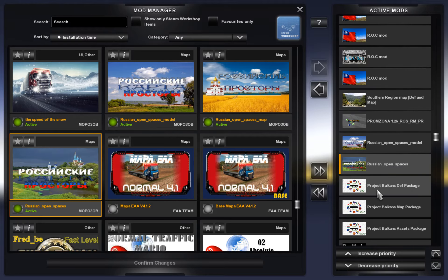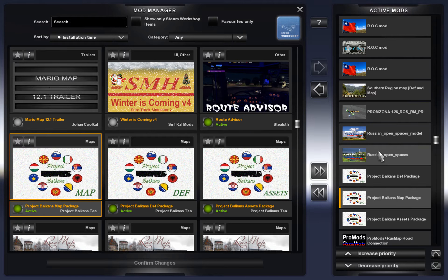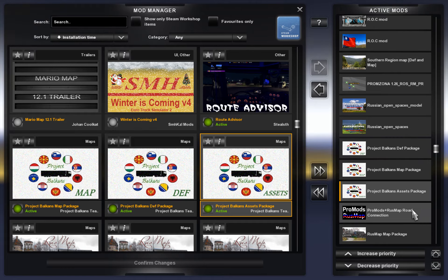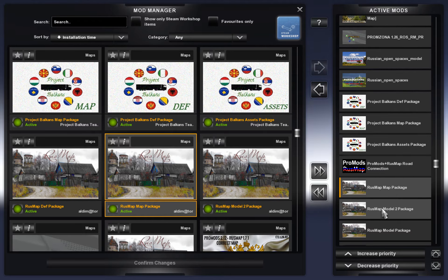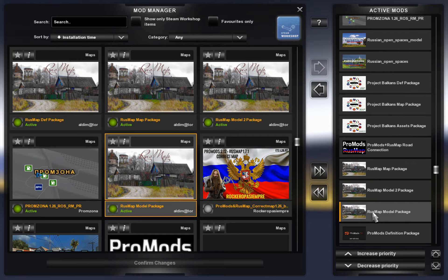Then you have your Project Balkans DEF package, and then your Project Balkans map — this is Project Balkans version 6. Russian Open Spaces is version 3.3. The second file in Project Balkans is the map package, and the last one is the Project Balkans assets package. Then you have your ProMods and Russia map road connection, and then the Russia map package file, then the Model 2 package for the Russia map, then the Russia map model package.